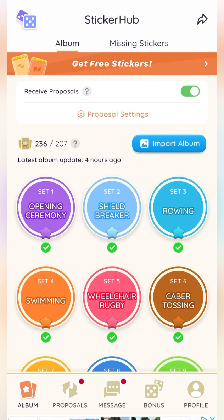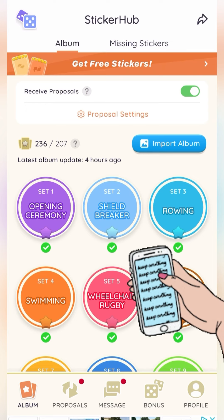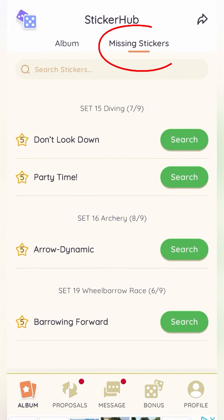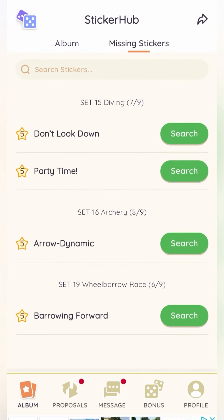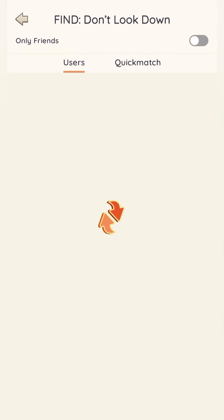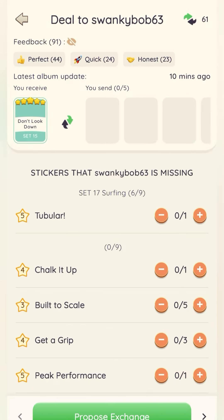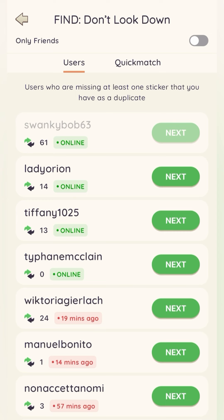There are two ways to find your missing stickers: either scroll through the sets at the bottom, or go to the missing stickers tab which will show just your missing stickers. Click search on one of those and it'll bring up a bunch of users that have an extra one. You can click on them and figure out which sticker you'd like to offer as an exchange. You also have the option to send up to five stickers for one.